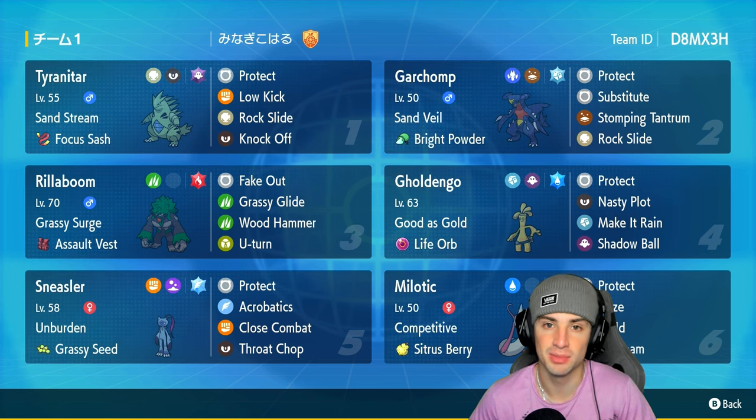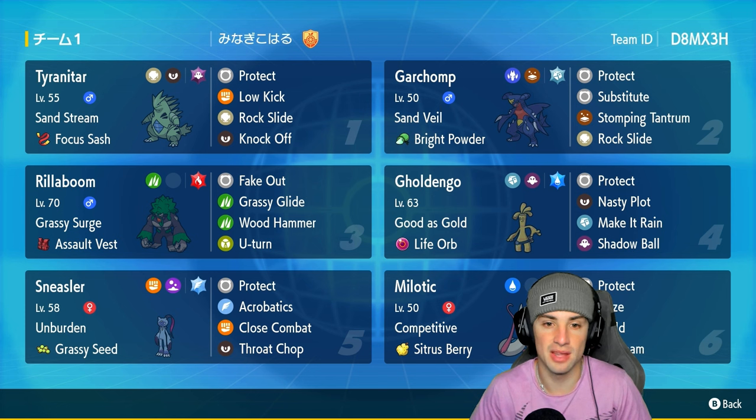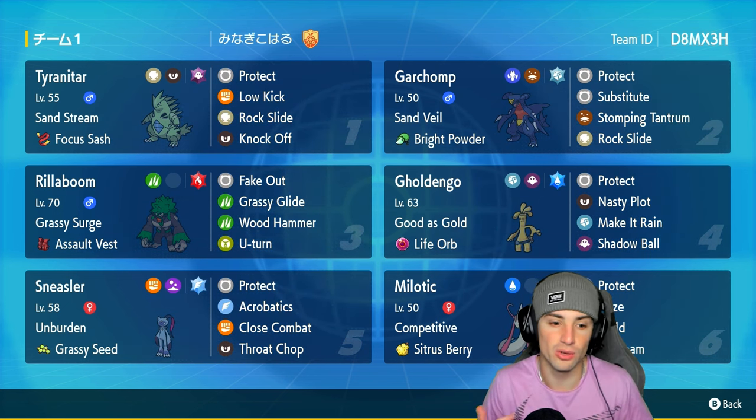Now for Tyranitar — Sand Stream as its ability to set the weather, Focus Sash as its item, Ghost Tera type, and then Protect, Low Kick, Rock Slide, and Knock Off. Just such a solid moveset for any Tyranitar build. Our final four Pokémon on today's team are Rillaboom, Goldenglow, Sneasler, and Milotic.